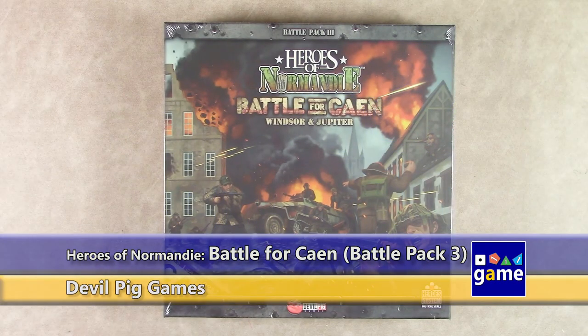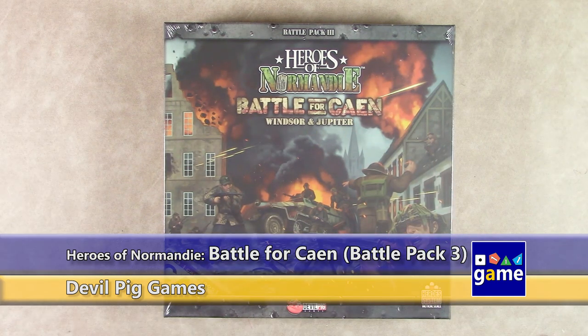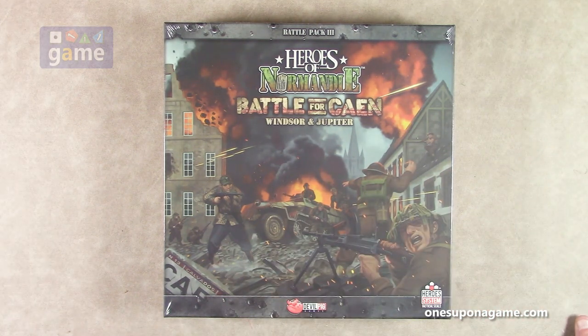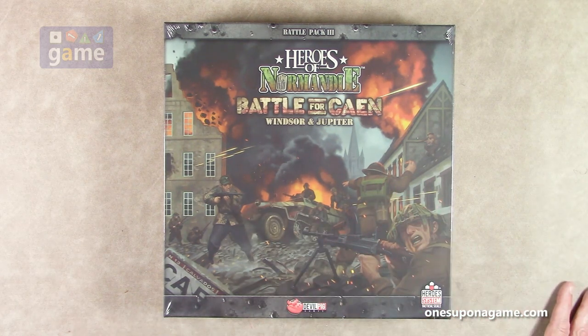Hi, welcome back to What's About A Game. I'm Kevin Kitchens and in this episode we're doing an unboxing of Heroes of Normandy, Battle for Kine, Windsor, and Jupiter. This is Battle Pack 3 in the Heroes of Normandy World War II Big Red One edition. This is an expansion — you will need the base game for Big Red One, and the good news is that this will play solo if you have the solo system for Heroes of Normandy. So let's crack it open and see what you get inside.